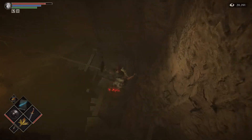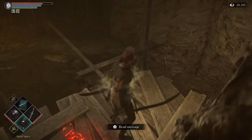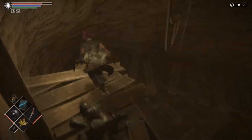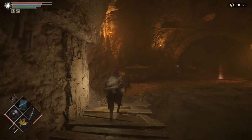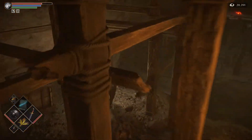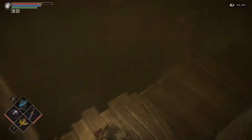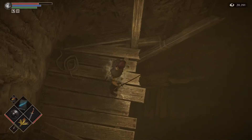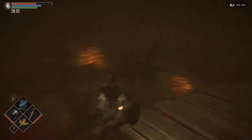Then you want to drop down again to here. You will lose some health, but snuffing some grass won't help. So drop down to this one, then run around to this side, onto this platform down here. Then you want to drop down to here — lose some more little bits of health.